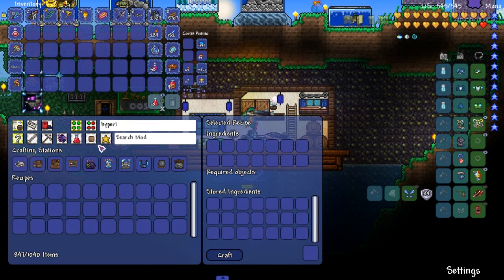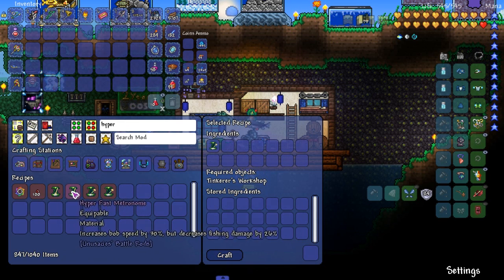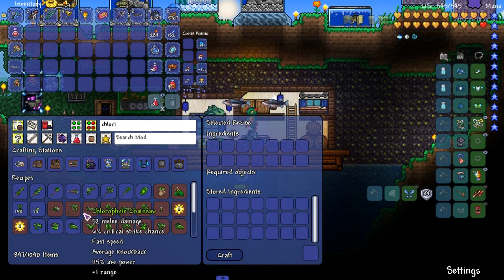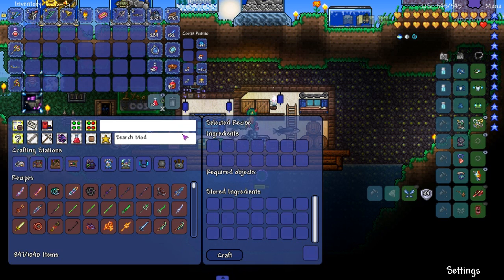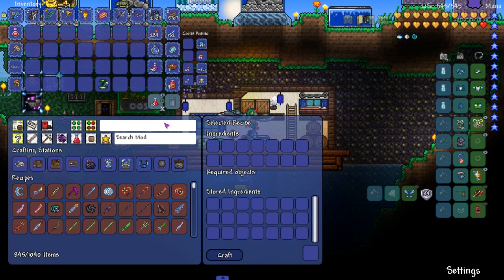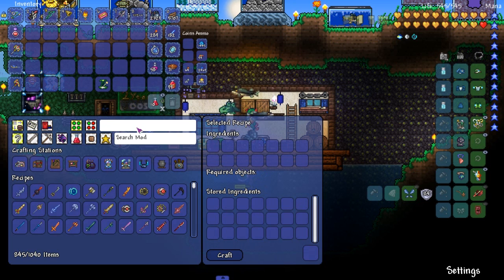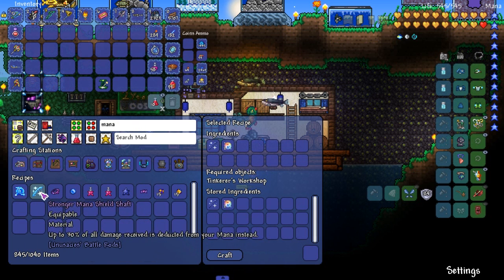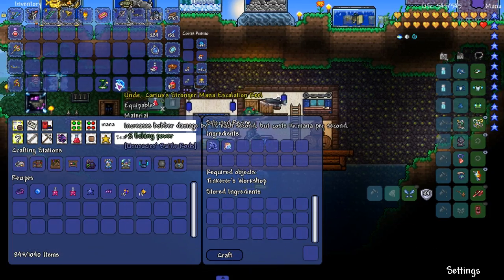Let's make the hyper - wait, I don't have enough chlorophyte. I just need like one bar - no problem, one bar, that's easy. Nice and easy. Okay, hyper - or just 'hip' I guess since there's no E. And then the stronger mana escalation reel. Let's just type in 'mana' and see what comes up. There it is. We can also make a stronger mana shield shaft but I don't really need that. Boom, bada bing.